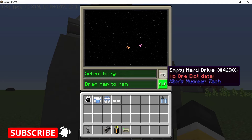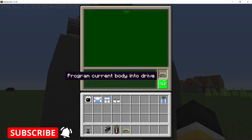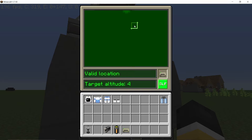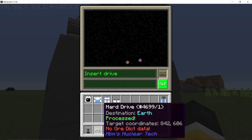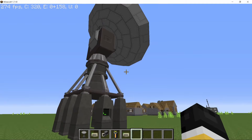Now we have the destination hard drive set. For where we are coming from — Earth — place another empty hard drive and press the SLF button, which will open the planet you are currently on. Select any position on Earth. The hard drive is already processed. So now we have two hard drives: one for where we are from, and one for where we are going.